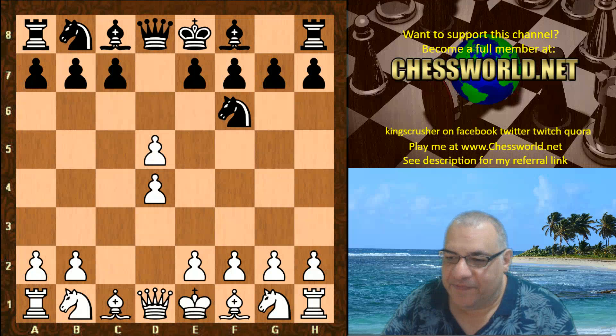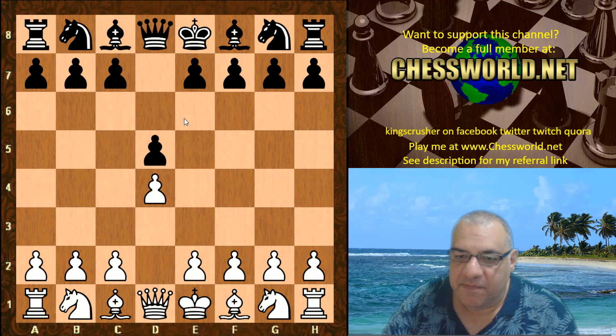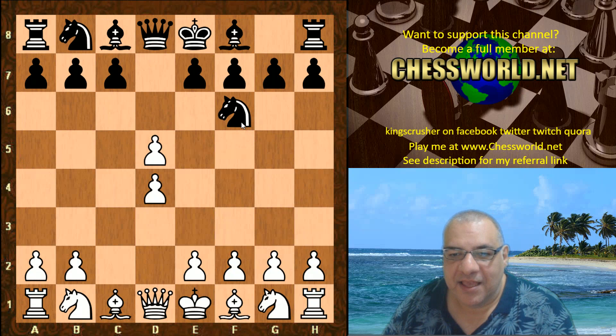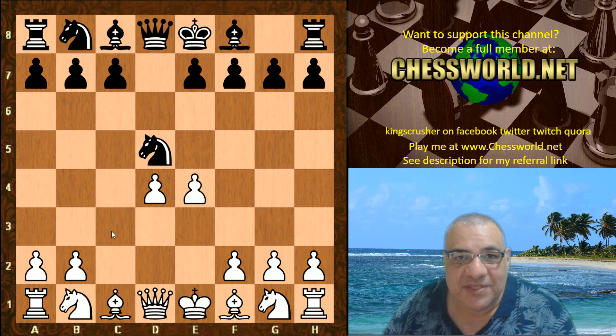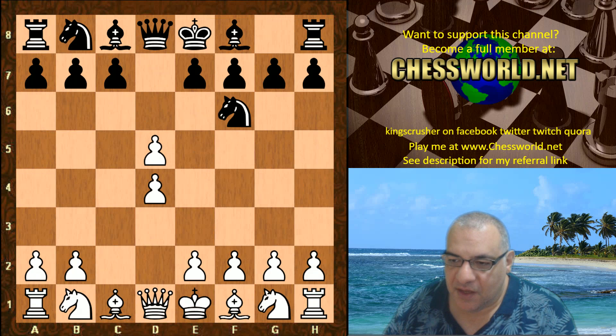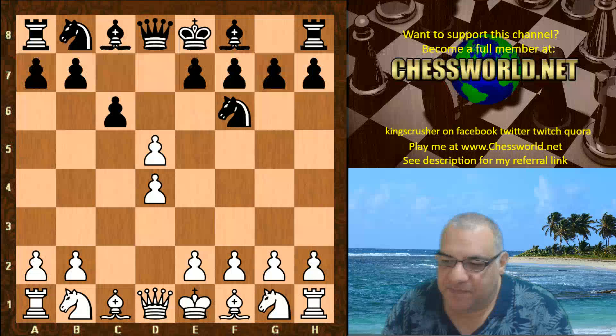c takes d5 is a critical move here. With the traditional e6 or c6, Black is ready to recapture with a pawn, but having to take with a knight is like a poor man's Grunfeld — because on takes e4, there's no knight on c3 to do any structural damage and hit White hard in the center.